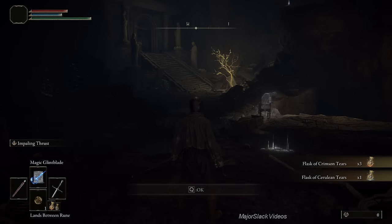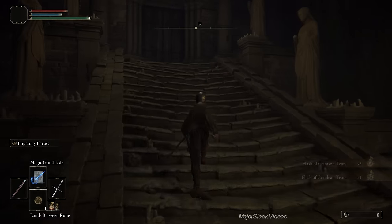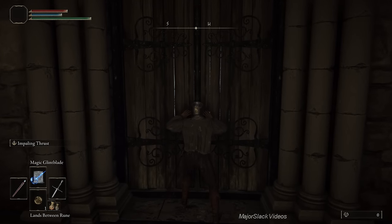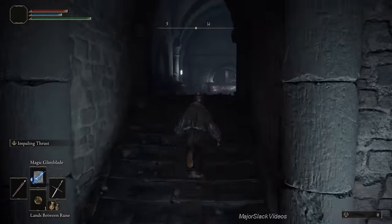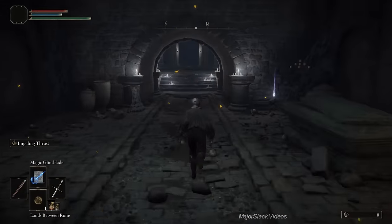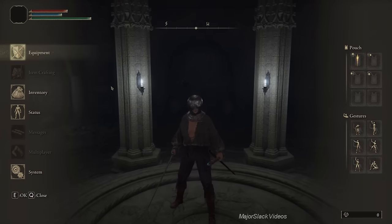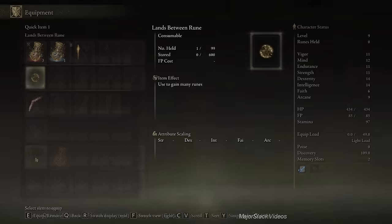You're going to be playing primarily as a spellblade. The two best character classes for a spellblade are the astrologer or the prisoner, which is what we chose. We chose the prisoner because we want two spells to start: Glintstone Pebble and Magic Glintblade. The astrologer starts with Glintstone Pebble; the prisoner starts with Magic Glintblade. It's easier for the prisoner to get Glintstone Pebble than it is for the astrologer to get Magic Glintblade. That's why we chose the prisoner, even though the astrologer starts with more intelligence.